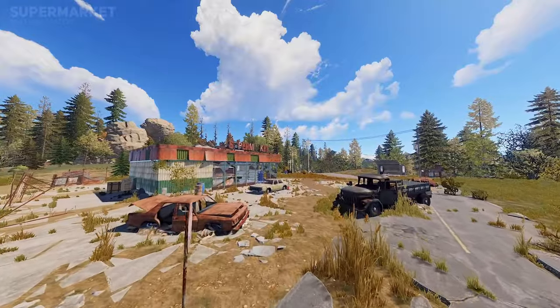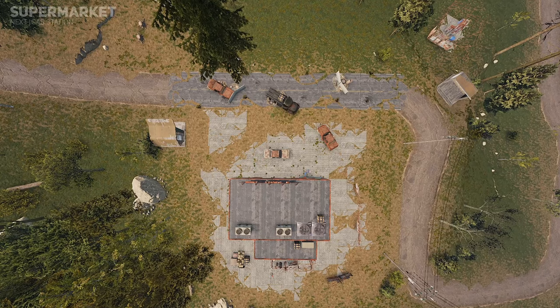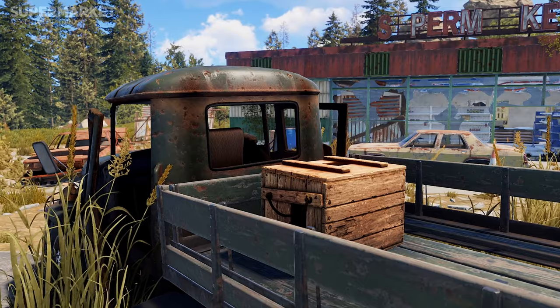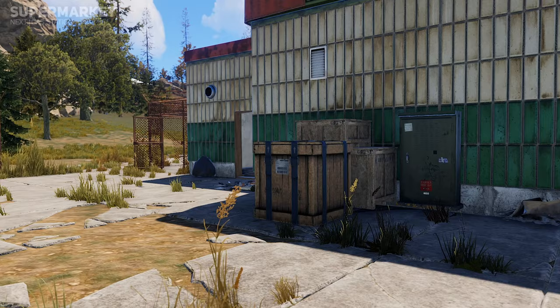We begin with the abandoned supermarket. The supermarket offers a central building surrounded by abandoned trucks and sedans. The trucks and surrounding debris can have a chance of spawning loot, so it's always good to check around out the front of the shop to make sure you are getting the best possible loot.